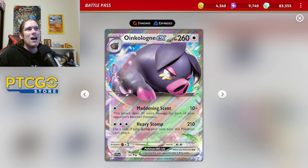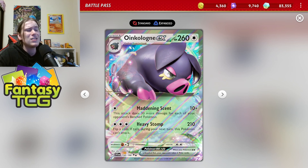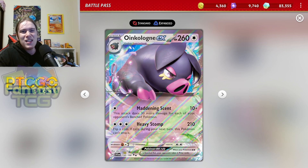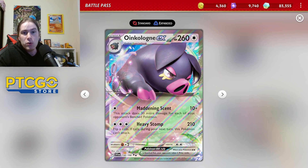Lost Box fills up the bench — if they have two Pokémon on the bench you're knocking out Comfey with one energy. Lugia fills up the bench, Gardevoir always has five on the bench. Just about every meta deck you can think of loves to have a full bench, and it's kind of hard to play around because Maddening Scent will just increase the damage output the longer the game goes and the more Pokémon in play.